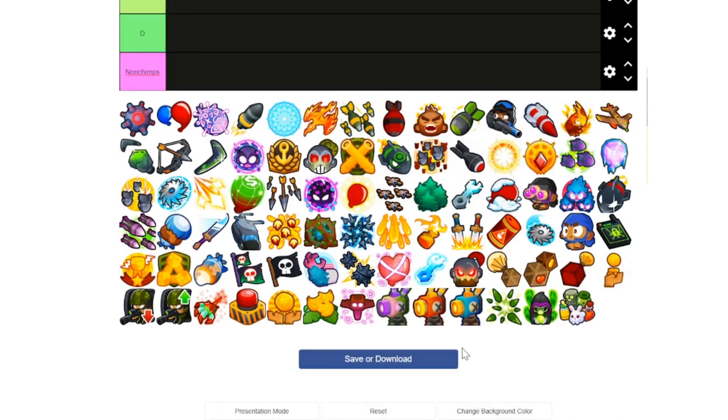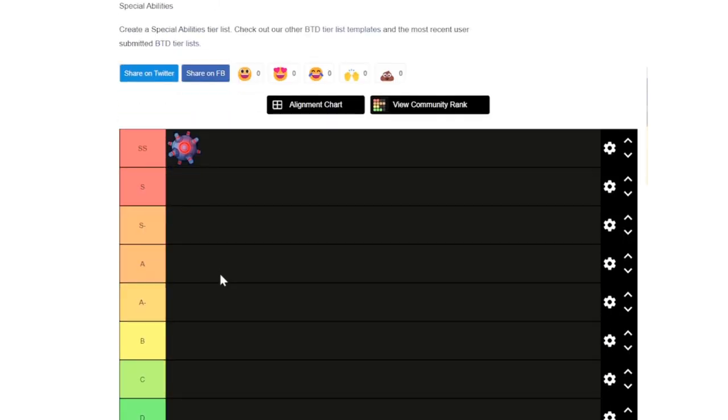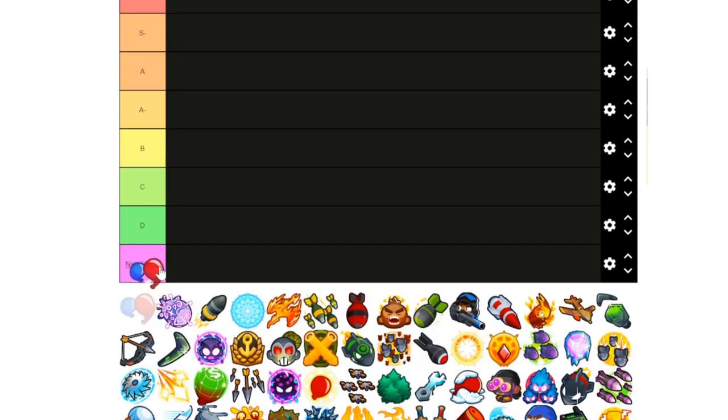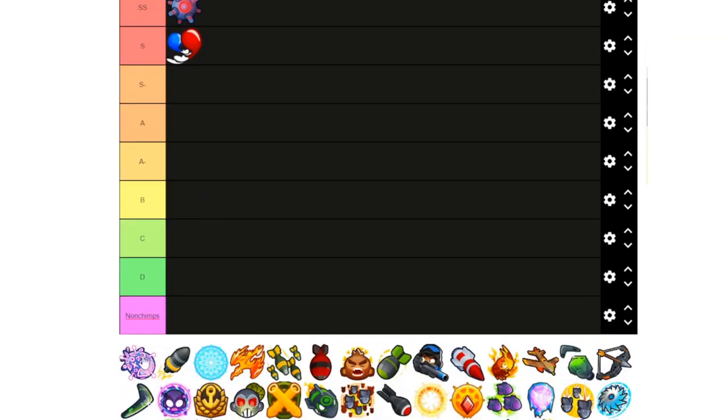To start off, the best ability in the game is Brickles Megamines, sitting alone in SS. Second up is Sabo, and you can argue between Sabo SS and Brickle Mines S, or the other way around, but we've decided to put Brickle Mines in SS because of how strong it is when it actually works. It's a bit more specialized and niche, but if you can manage to use it, it does so much better than what Sabo ever does, even with the cost of a hero slot.